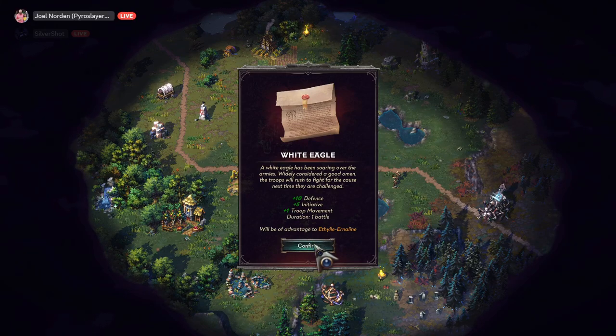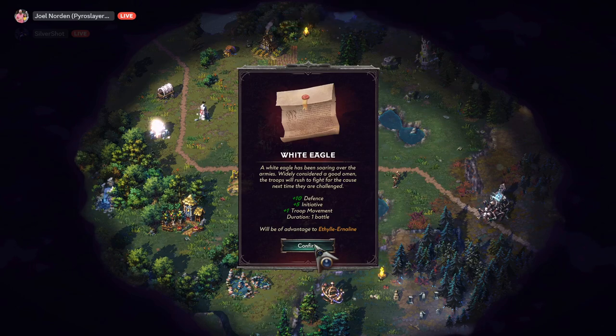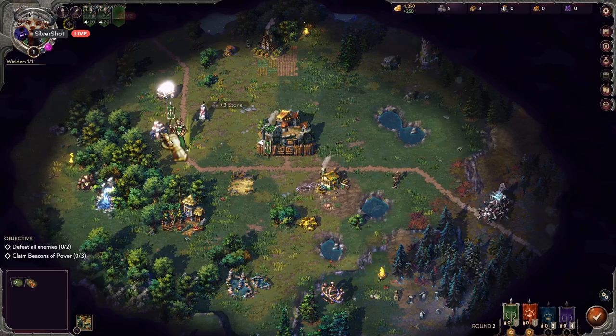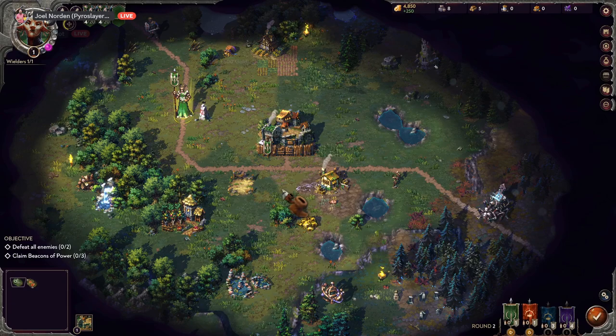A white eagle has been soaring over the armies — widely considered a good omen. The troops will rush to fight for the cause. Next time they are challenged: plus 10 defense, plus 5 initiative, plus 1 troop movement. Sick, I got a special item type deal! Then I got a stone — and a shit ton of gold.